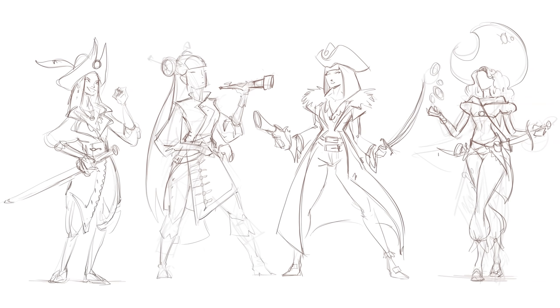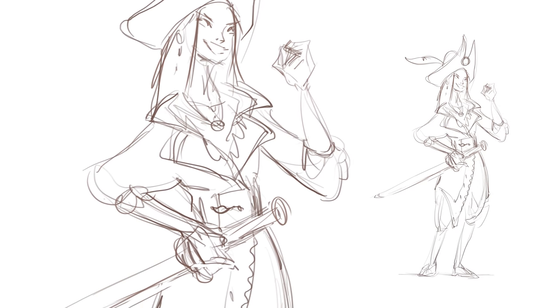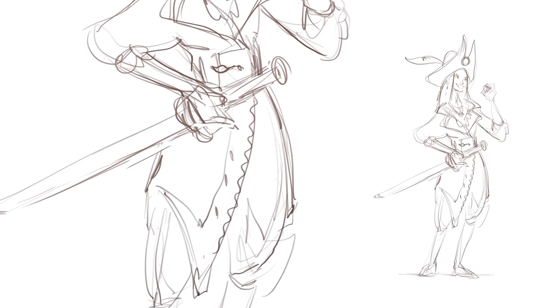From the get-go we had four sketches. The first one is the young girl. She's a pirate, she's having oversized clothing on her. A lot of pirates stole some clothes, and she's like a true pirate who just put it on.